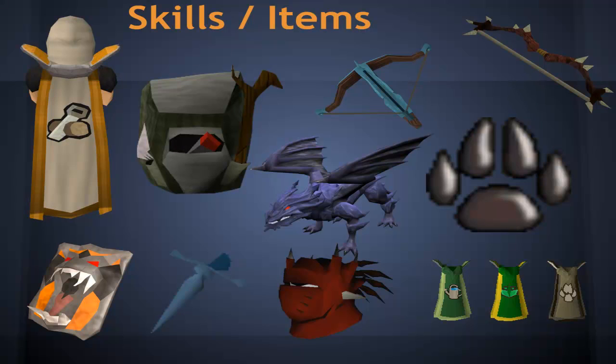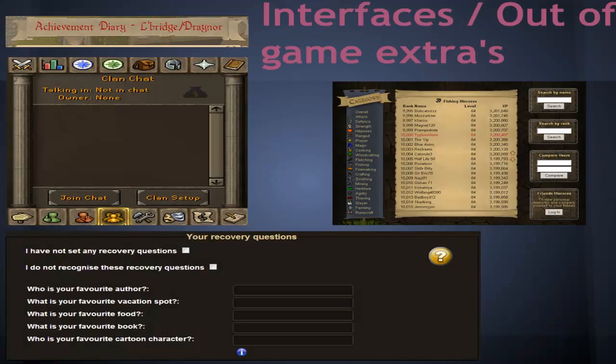Also, just to add on to this, do not forget that the Dark Bow isn't just a drop from normal monsters — it's a drop from a Slayer monster, specifically Dark Beasts, which you need 95 Slayer for. On to Interface and Out of Game Extras. There's going to be Stronghold Security, where you can set recovery questions, which I recommend going to straight away, because you can get 10k from it and some cool boots.